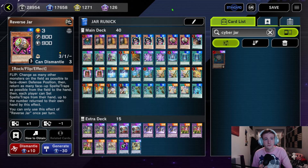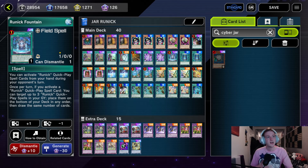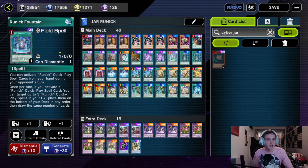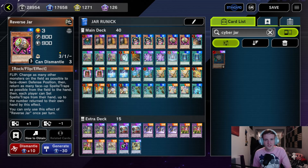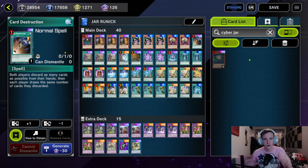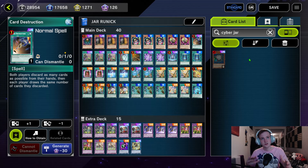Reverse Jar flips all monsters on the field to face-down defense position if possible, then returns as many face-up spells and traps on the field to hand, and each player can set cards equal to the amount returned. What this means is you can activate the Runick Fountain, do your searches, then flip the Reverse Jar up, get the Fountain back, and activate it again for more searches. It also has the funny synergy of flipping face-down as a good way to interrupt your opponent. We have Card Destruction because it wouldn't be a mill deck without it — this is one of our win cons.